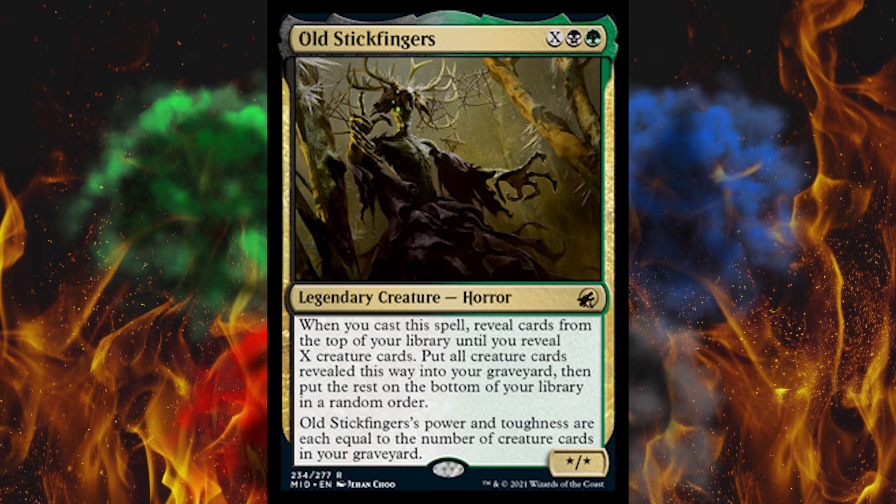Next, we've got Old Stick Fingers — just a cool name. It's a 1 green plus 1 black plus X legendary creature horror. When you cast this spell, reveal cards from the top of your library until you've revealed X creature cards, then put all creature cards revealed this way in your graveyard, then put the rest on the bottom of your library in a random order. What if you're running like a 2-creature deck? This just seems exploitable — it's basically Charbelcher or Charbelcher adjacent, and Charbelcher is completely cancerous.